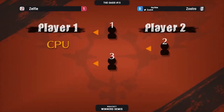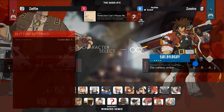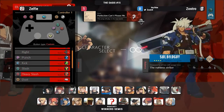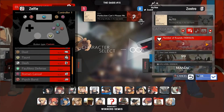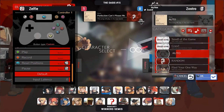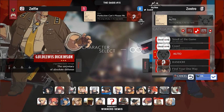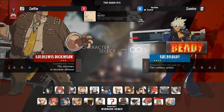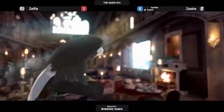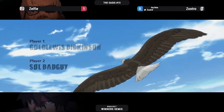Straight to character select, gotta let them recuperate. He didn't have the proper color. Setting up the dash macro and everything. All right, let's see what the soul can do in this next game and try to adapt everything he was just put through - it was a quick game.